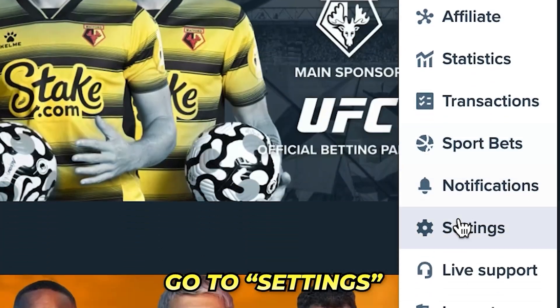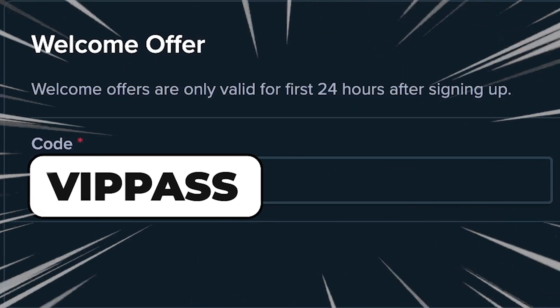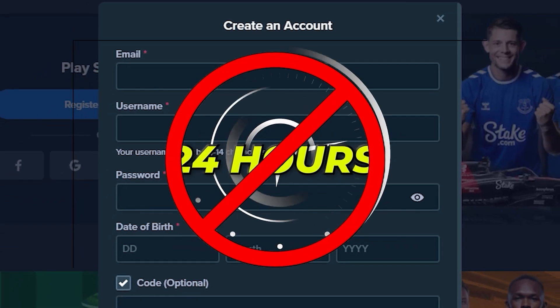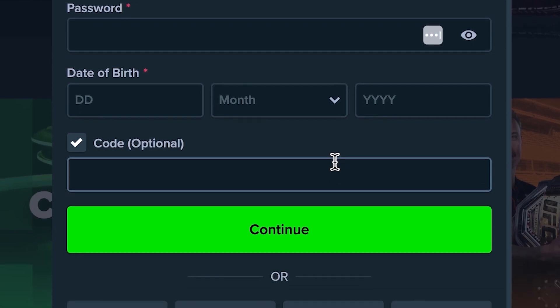If you already have an account, click on Settings and then select Offers. Enter the VIP Pass promo code in the Welcome Offer box and click Submit. Note that you can only do this within the first 24 hours after signing up. If 24 hours have passed, you'll need to create a new account to use the promo code.